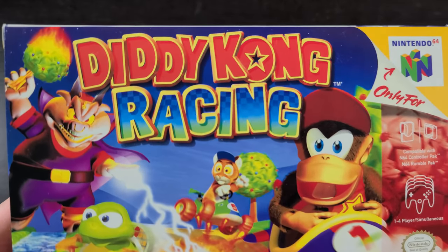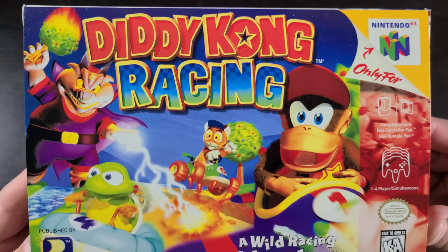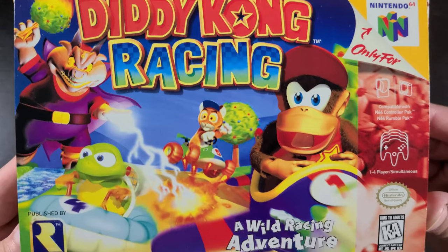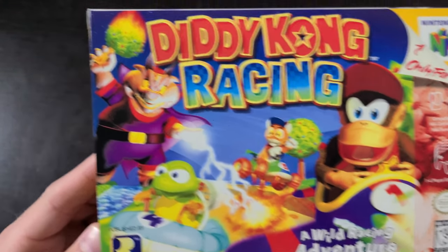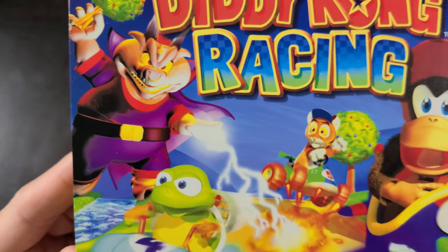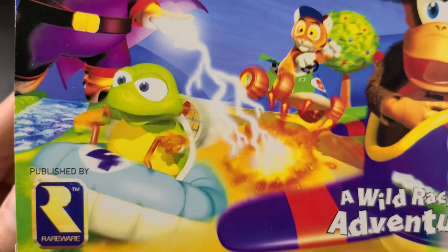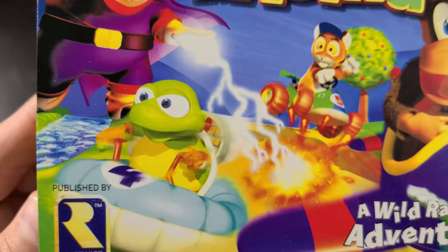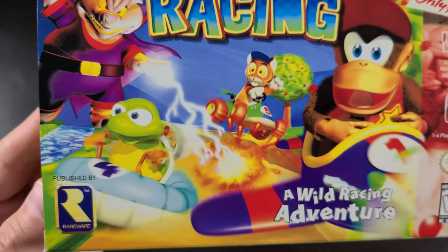Look at that awesome logo — I love this box art, this is probably one of my favorite box arts actually. It's just so colorful, a lot going on, a lot of action in the back. You got Wizpig, the evil guy, trying to zap these guys. You got the tiger in the back, the turtle in the front, and then you got Diddy Kong flying a plane.